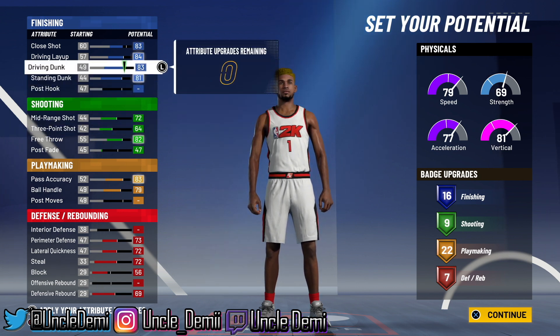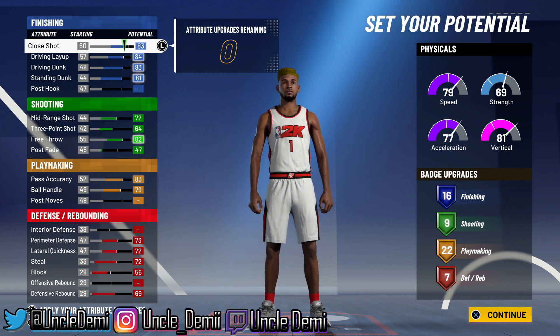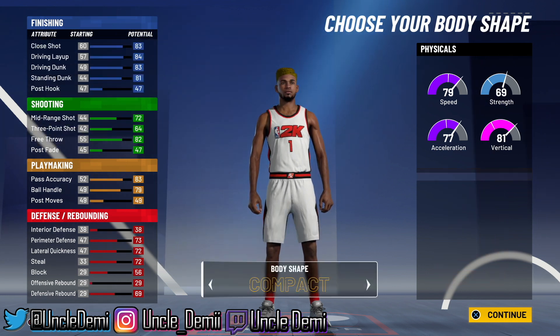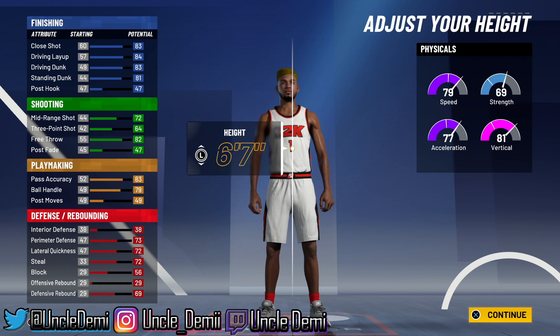Right now we're looking at 16, 9, 22, and 7 — I think this is a really good badge stack lineup. I really like this build. The downside, of course, is going to be the shooting. The build is not going to be able to shoot well, so let's just call it what it is. If your expectation is for it to shoot good, it's not going to happen. 2K has definitely adjusted that, and I like that you're not able to shoot well with a build like that.